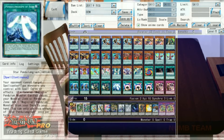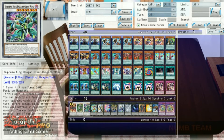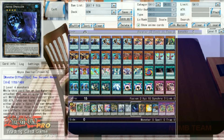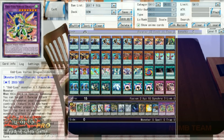Finally, in the extra deck we've got one copy of Ignister, one Omega, one Supreme Clear Wing, the Utopia boys, Trapeze Magician, one Supreme King Dark Rebellion, Time Star, Tornado Dragon, Abyss Dweller, Red Eyes Flare, Big Eye, Gaia Dragon the Thunder Charger, and the two Vortex Dragons.